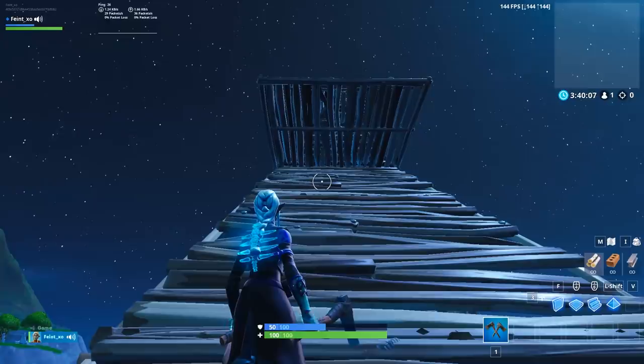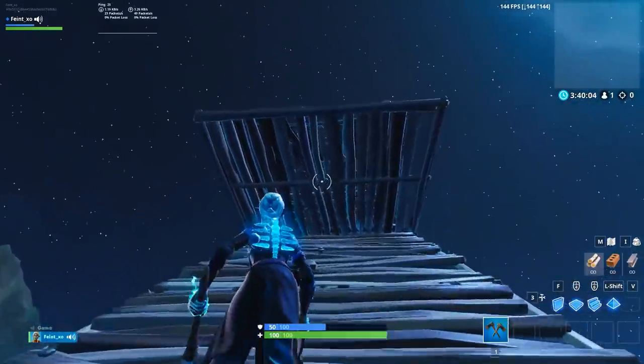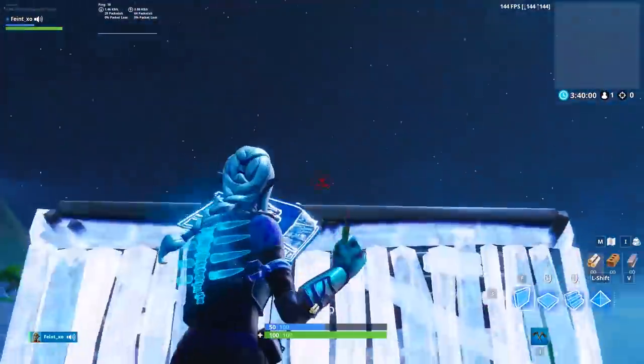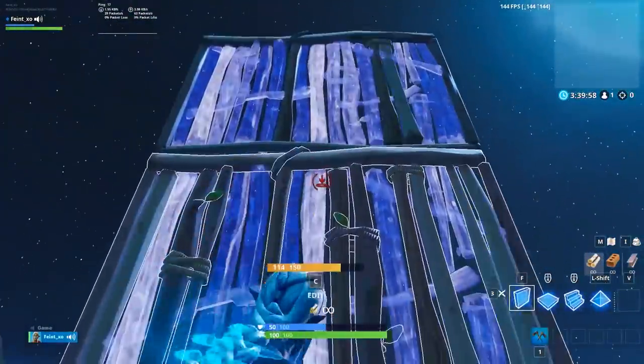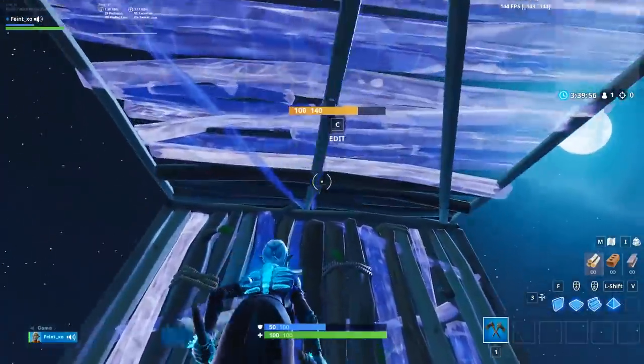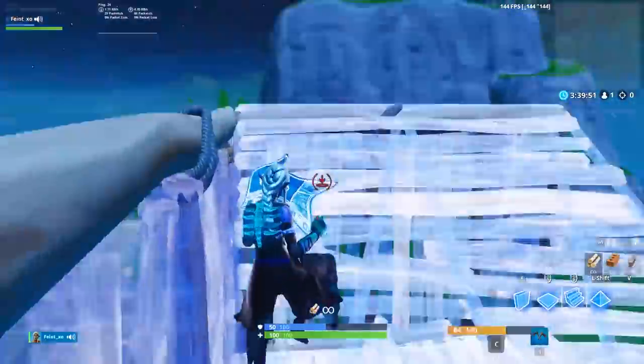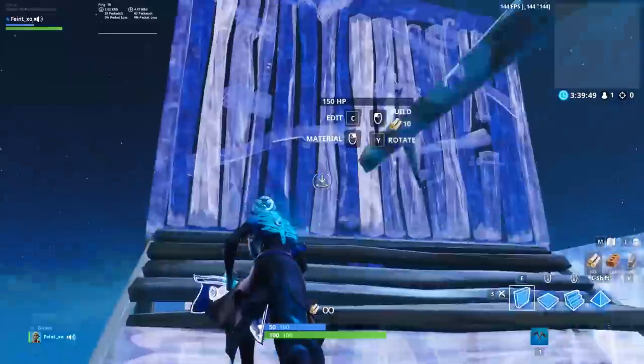And as always, there is a more advanced version of this trick that is essentially a tricky high ground retake. After you 180 with three walls, jump up and place one ramp below you, another ramp above, and a cone on top of that. Then turn around again, flip the ramp above you, edit your cone, and continue building for height with 90s or whatever suits you.